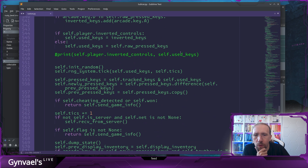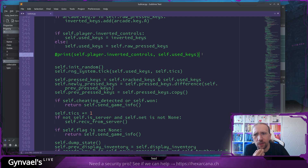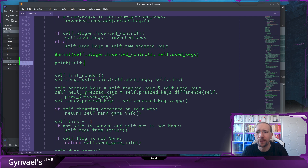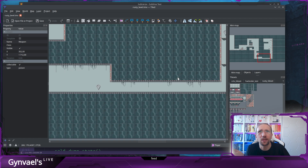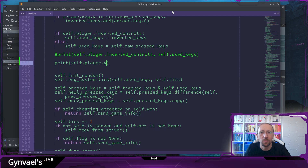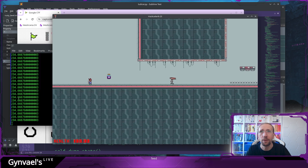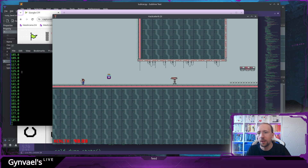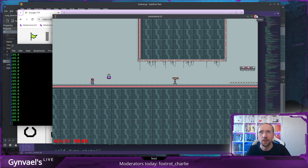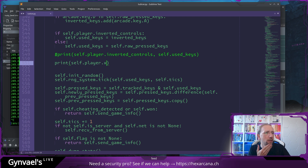Let's implement this. First, get the player's X coordinate — we don't need Y since everything is on the same level, so we only care about the horizontal axis. Moving the player right increases the value, which is a floating point — that makes sense. The game didn't crash saying there's no such field, which is good.